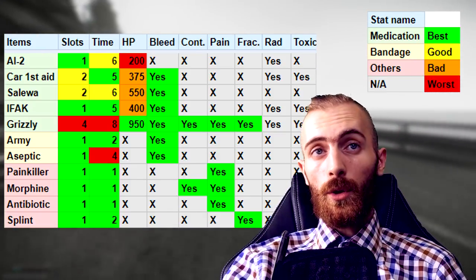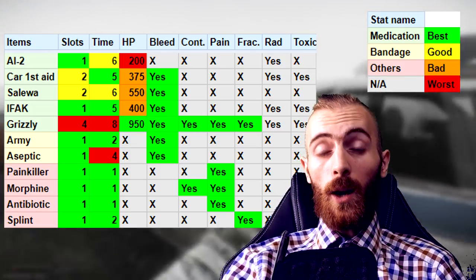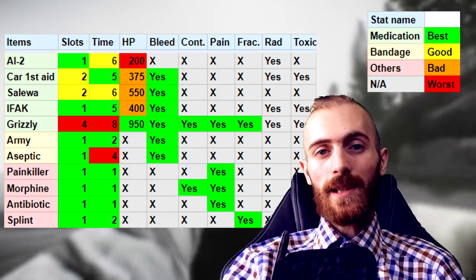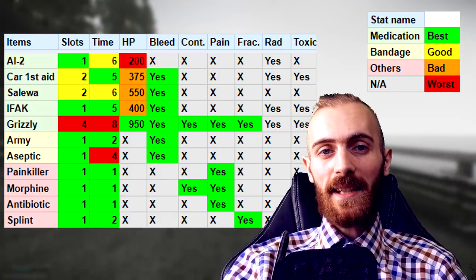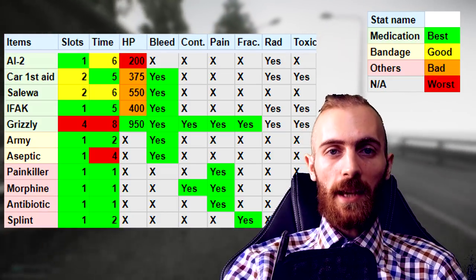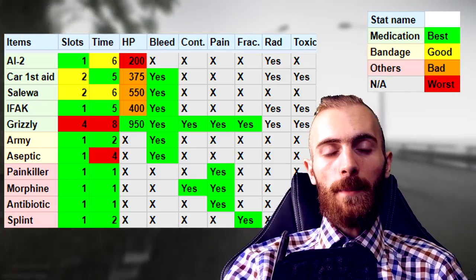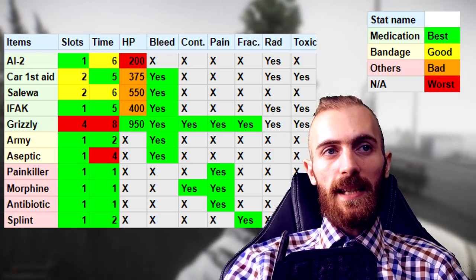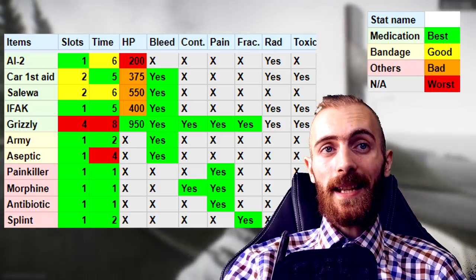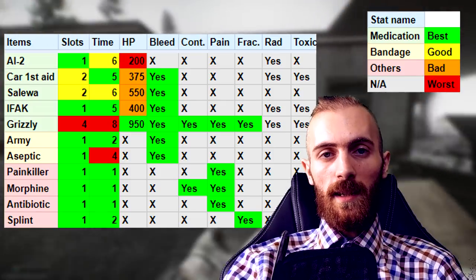From this spreadsheet you can also see that Car first aid and IFAK have the best healing time, and Salewa and AI2 are mediocre. The Grizzly is the best in terms of total HP — it can recover 950 hit points, while AI2 is the worst at only 200, with the rest somewhere in between. AI2 cannot recover bleeding, although it is the most common medkit in the game. However, any other medkit can restore the bleeding status effect. The Grizzly is the only medkit that can restore any single status element in the game, but it is also the rarest medication, found mainly in medication bags. The two types of bandages — army and aseptic — differ only in that army bandage heals twice as fast: 2 seconds vs. 4 seconds for the aseptic.